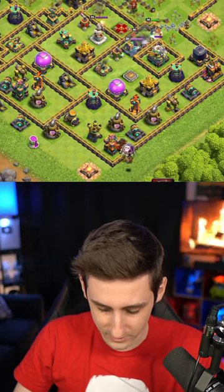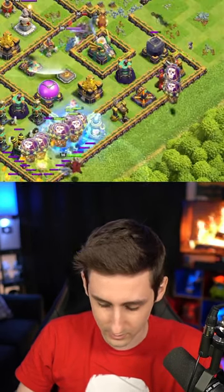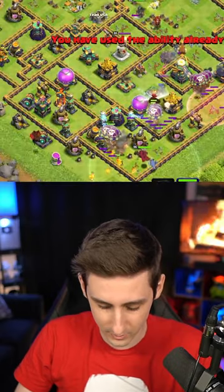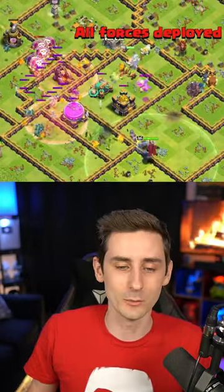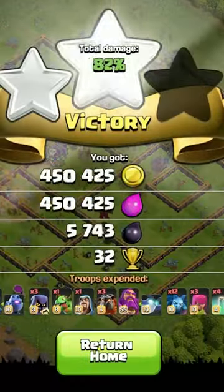We'll start the LaLo right through the bottom side down here with the Warden. We'll go with the hound over here, try to path our way through. RC's ability goes off and we'll drop a hound like so. I'm not even utilizing the Warden ability here — we don't need it. It is gonna be a three star!